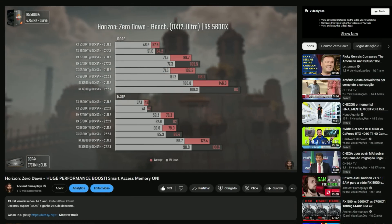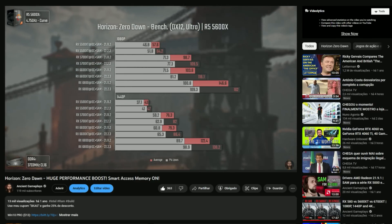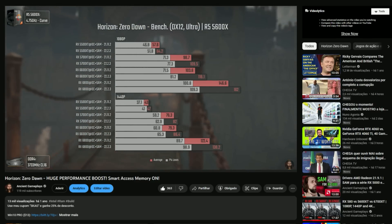The Last of Us also got a massive performance uplift with Smart Access Memory, which makes sense because consoles use a version of Smart Access Memory too — so it makes sense that on PC, Smart Access Memory delivers better performance as well. The same thing happened before with Horizon Zero Dawn, which had no performance uplifts until a driver and game update delivered massive gains. Very nice. Thanks a lot for watching — don't forget to like, subscribe, and share this video, and leave your comment in the comment section to let me know what you think about the results. See you in the next video!